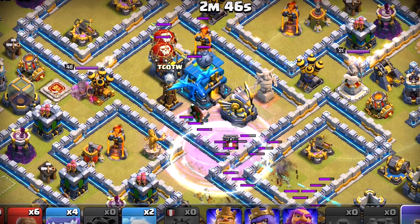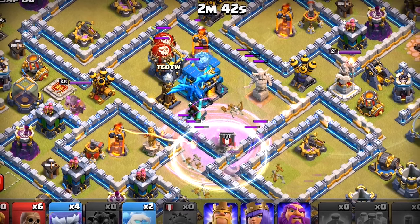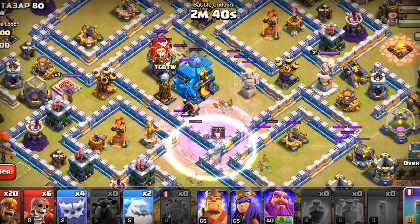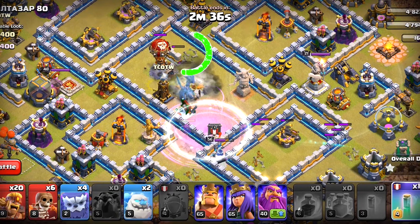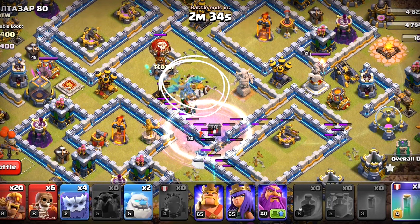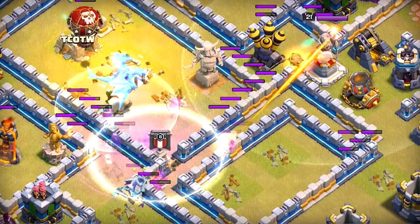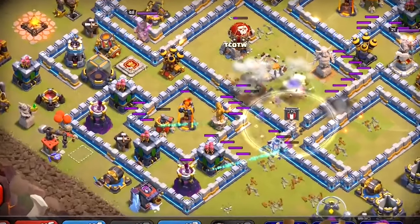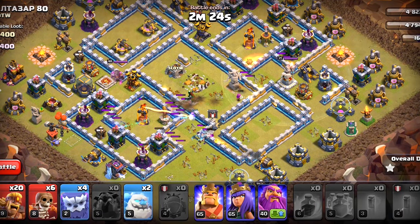We're gonna double clone them, and we don't have anything else other than the Super Archers, so nothing else will be cloned. We're gonna make them invisible one after another. They're gonna get the X-Fo first, one Inferno. Town Hall is the main target though, for this instance at least. By the looks of it they will also get the other X-Fo and hopefully the other Inferno. They're going to get the Clan Castle as well and the Enemy Queen — that's a bonus.